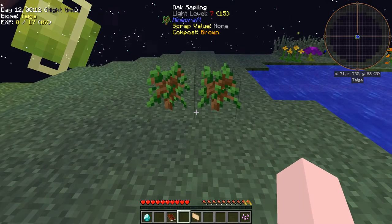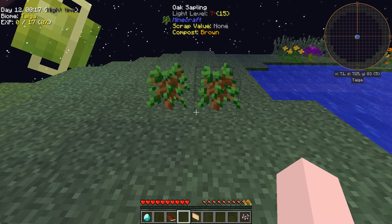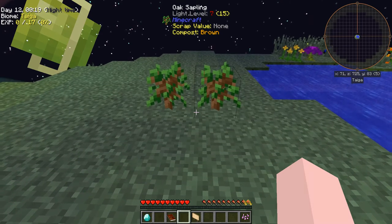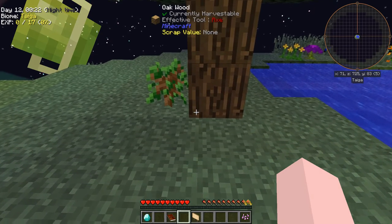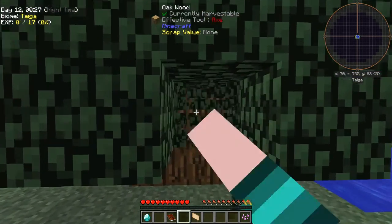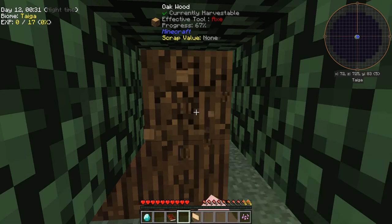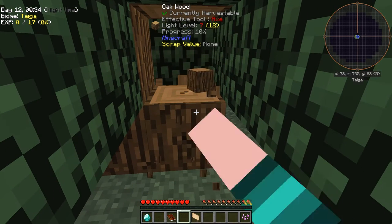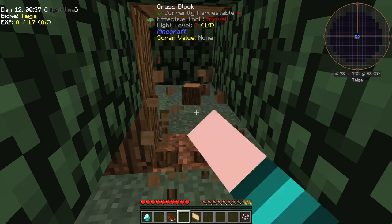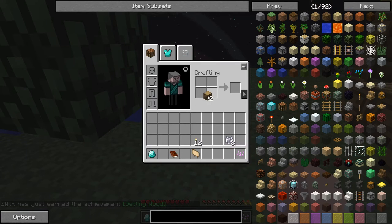Now that that's done, we can use the twerking mod to get these trees up. We're going to spam Shift, and as you can see it's growing the trees for me. Our trees are now grown. I'm not going to use vein miner yet because I want to make sure that I get some saplings out of this first set of trees — I want to make absolutely sure I get some saplings from the first couple.